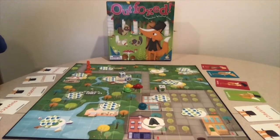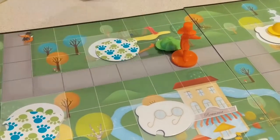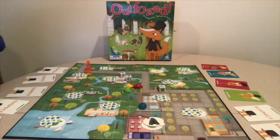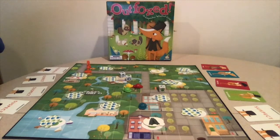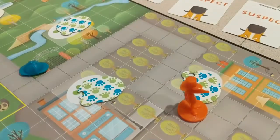The game difficulty can be changed from easy to medium to hard. On easy, the fox only moves three spaces when a player doesn't roll three of a kind. On hard, the fox moves five spaces. We started on easy and quickly moved to medium. We tried the harder version a few times but didn't have good results, so we play on medium all the time.